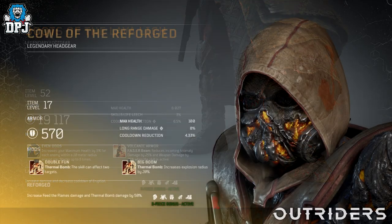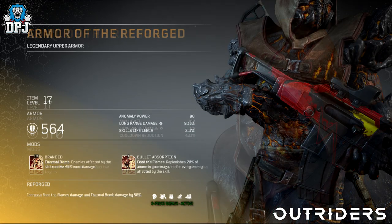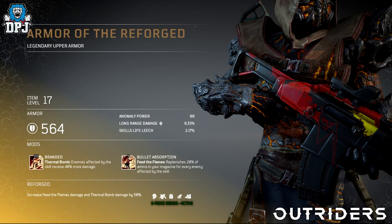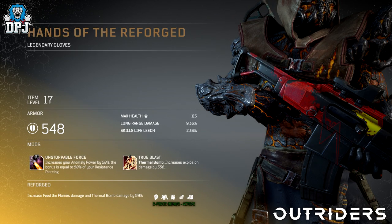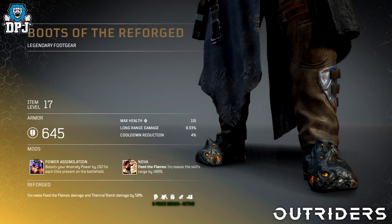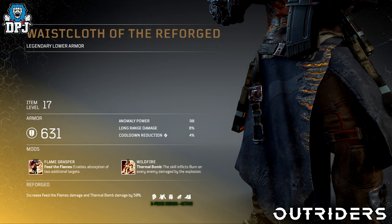Moving on to the Reforged armor, which again looks incredible — this is one they showcased quite a while back. The three-piece bonus is called Reforged: increase Feed the Flames damage and Thermal Bomb damage by 50%. There are also a lot of tier 3 mods here — feel free to pause the video and read what they do.